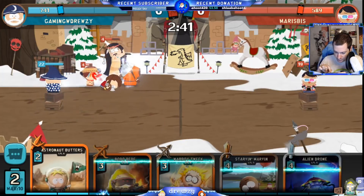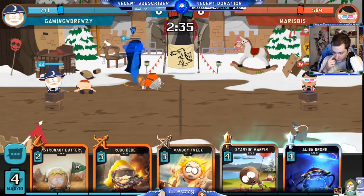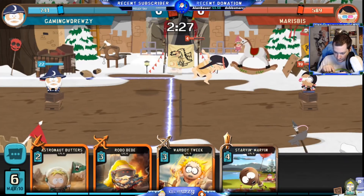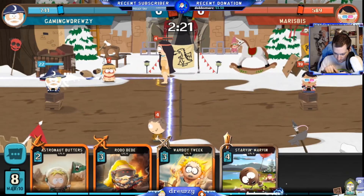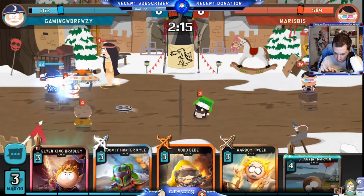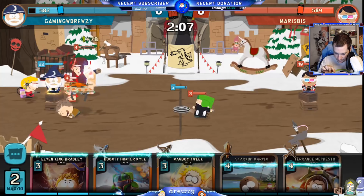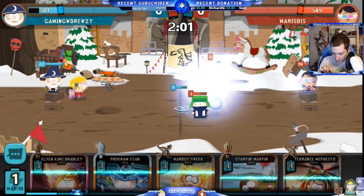Let's do some good damage. Let's get Pocahontas Randy on our side for a minute. I really would have rather had Alien Drone to cancel out Pocahontas Randy — looks like we're not gonna have that. Okay, never mind, I was just a little late. I fight dirty. Let's get Alien Drone out here in the middle — who's gonna do nothing useful for us right now. Astro Butters goes down. Pocahontas Randy's going down, okay.